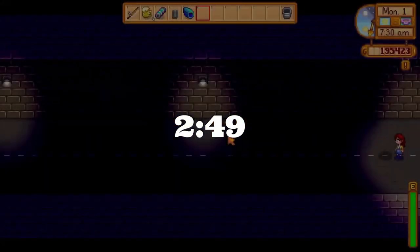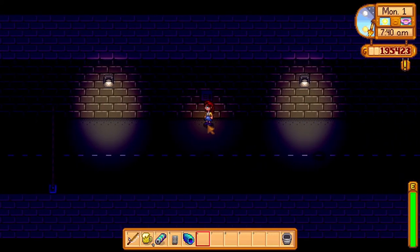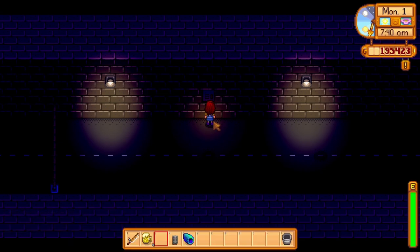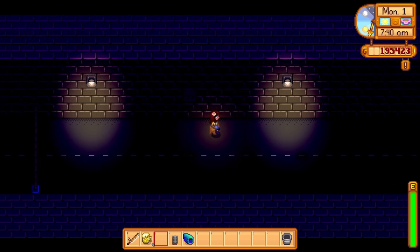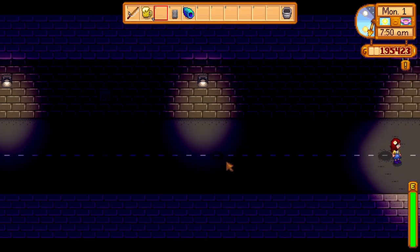To start the Key Mysterious Quest, simply place a battery pack into the fuse box in the tunnel by the bus. You can easily get a battery pack by befriending Pam and waiting for her to send you one randomly, or you can just get a lightning rod. Once you have placed the battery pack in the fuse box, you will get a note containing your next task in the chain quest.